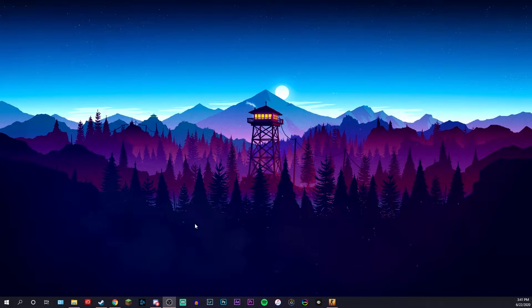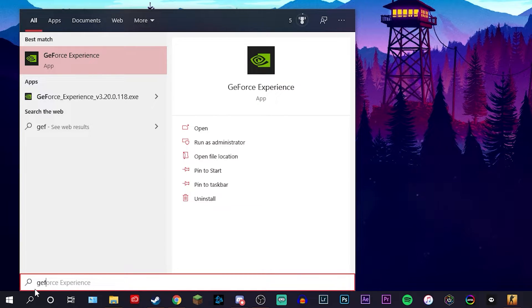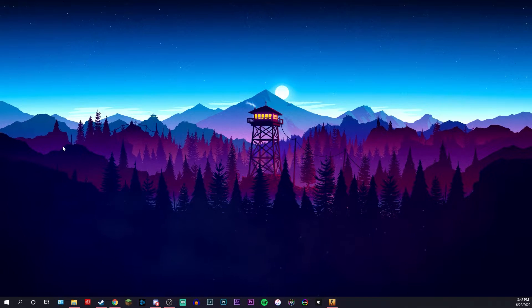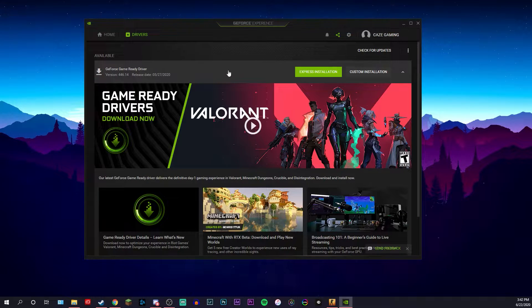The next thing I would do is make sure all of your drivers are updated, especially your video card driver. I have an NVIDIA GPU, so I can come down to my search bar and type in GeForce Experience — just type GEF and the program should pop up. If you don't have this and you are an NVIDIA user, I'll have a download link in the description below. This program allows you to update your graphics card driver and do some other cool things, so I highly recommend downloading it. Once you open it, go to your Drivers section and see if there are any drivers available for your GPU.